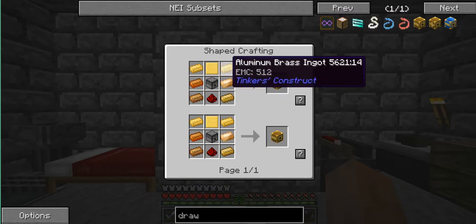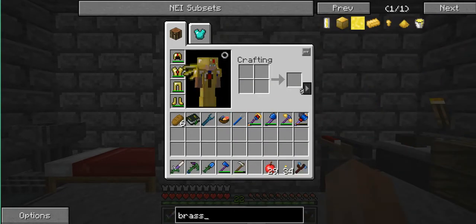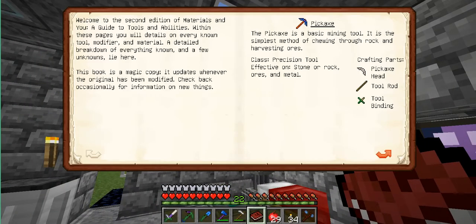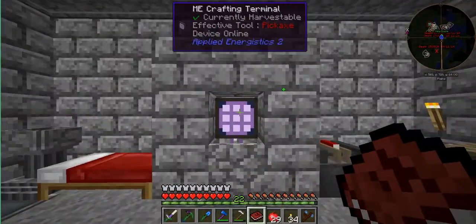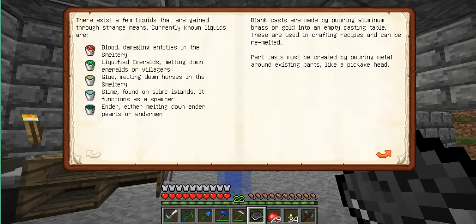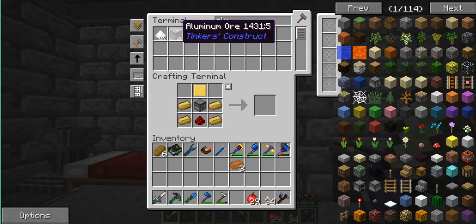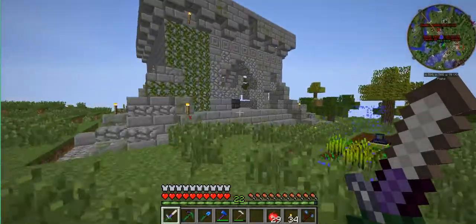Do I need something else? Oh, I need aluminium brass ingots. I've forgotten how to make aluminium brass. Let me check — molten aluminium brass. Let me look in the Materials and You e-book. I believe it's in the mighty smeltery section. Here it is: aluminium brass — three aluminium, one copper. I'll just use ore, five ore. Perfect. So let's go over to the smeltery.